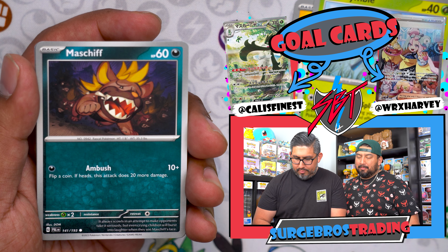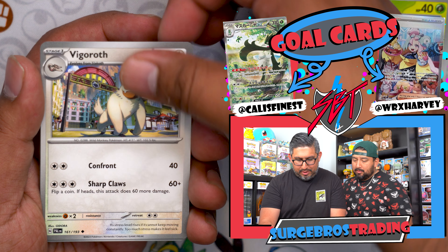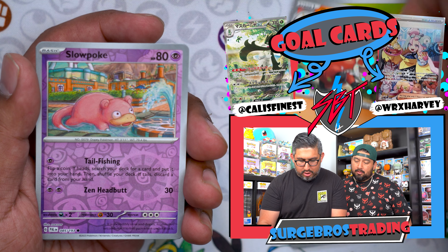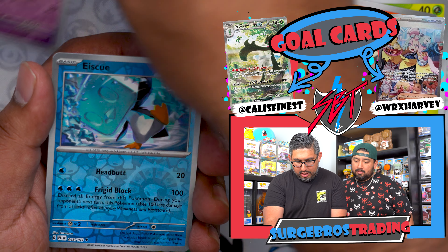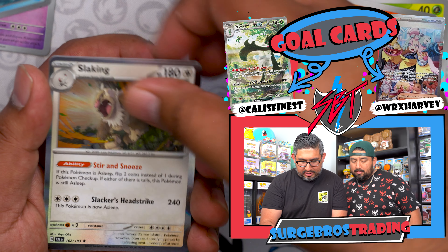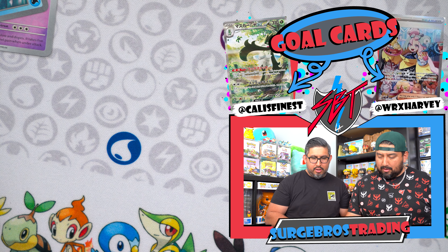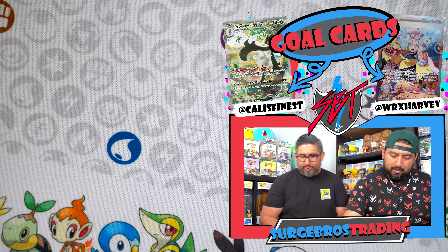We got Vigoroth, Pinchurchin, Crocalor, Slowpoke, Ice Cube, and a Slaking. I think we got that one already. I'm about halfway through my packs — nothing crazy yet, but the Skeledirge cards are pretty cool. We got Super Rod, Love Disc, Snover, Fletchling, Bravery Charm, and Grusha. Then an Ice Cube illustration rare — the very first illustration rare we got this half.